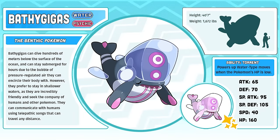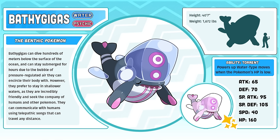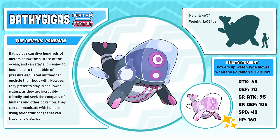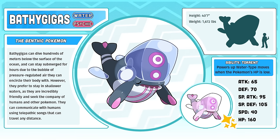Bathy Gigas, the Benthic Pokémon. To this day, I'm still very conflicted about Bathy Gigas. On one hand, I like its design. On the other hand, it feels like it's missing a lot of what makes a starter Pokémon feel like a starter Pokémon. Starter Pokémon becoming anthropomorphic as they evolve reflects the growth of their trainer along their journey, and especially appeals to younger audiences. Not to mention that Bathy Gigas is considerably larger than both Gastronaut and Katsillian. It's still a mixed bag for me.